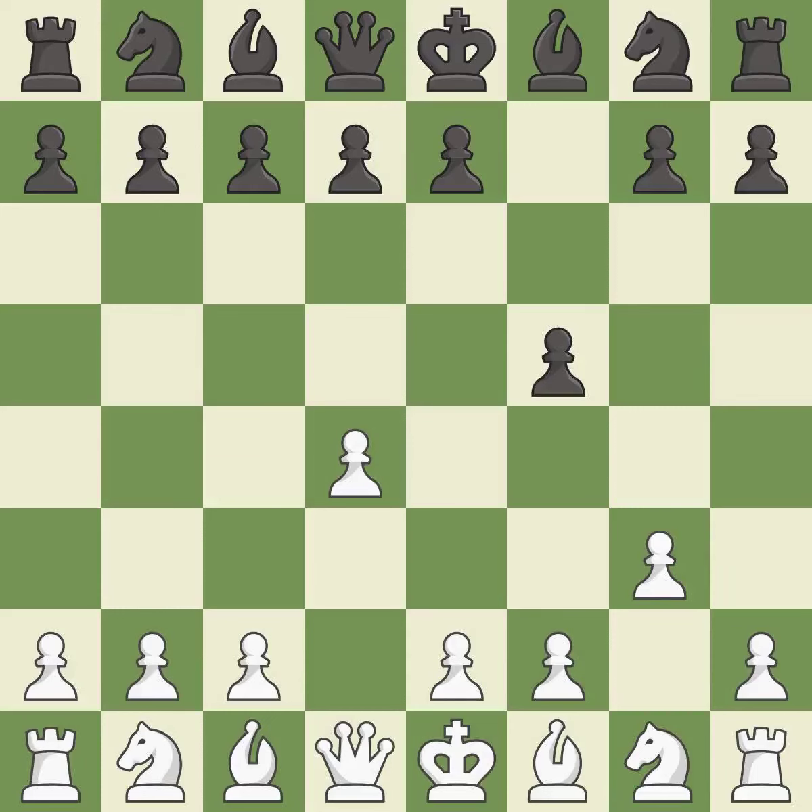g3 prepares to fianchetto the light-squared bishop to g2, where it will control the center from the long diagonal. Nf6 develops the knight and controls the e4 square. Bg2 puts the bishop on the long diagonal in a move called a fianchetto.